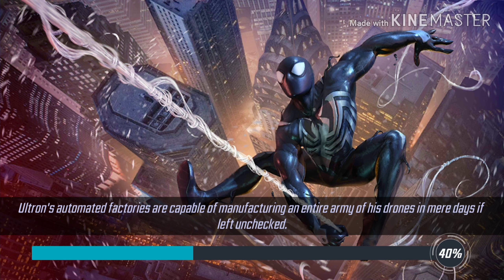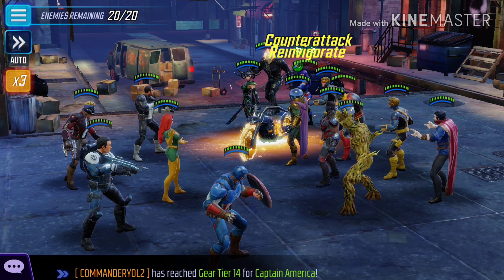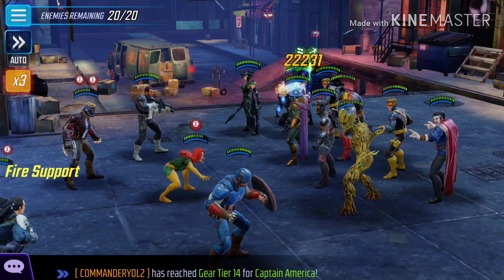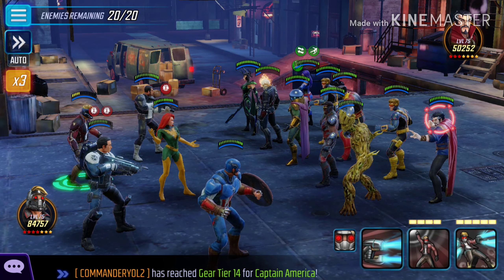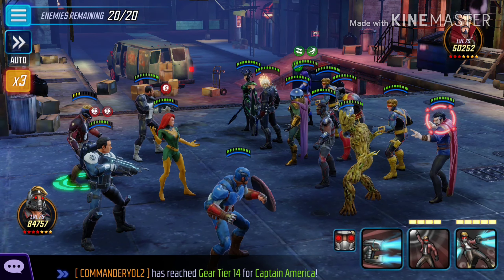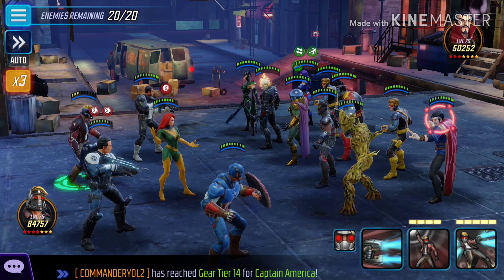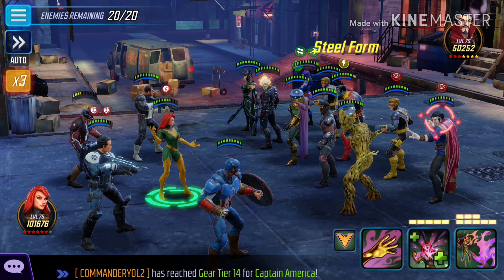Loading... When you look at the enemies, they're actually not that bad. The only problem is there's 20 of them. Maybe I'll try to take out Doctor Strange first. The enemies are about 60 or 70,000 health with three or four stars, which is a lot better than enemies that have a hundred thousand health with six or seven red stars.